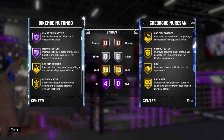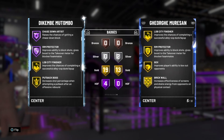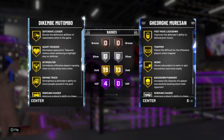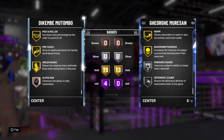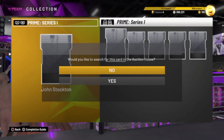Mutombo comes with four Hall of Fame badges: post move lockdown, drop stepper, chase down artist, and rim protector. I wish he had intimidator on Hall of Fame instead of Tyler Defender. But he does have defensive leader and intimidation on gold, which are the two important badges for this card, along with brick wall and worm. Right now in this game where big men are a bucket whether they can shoot or not, this card is worth 100k and you need to pick him up.